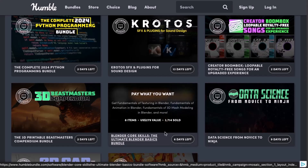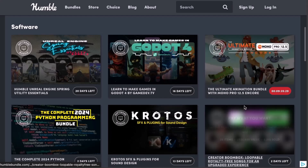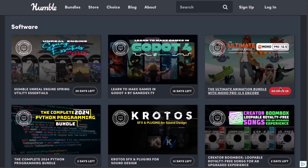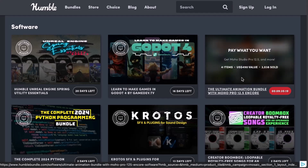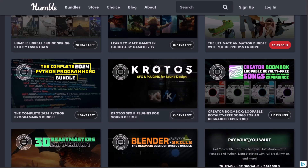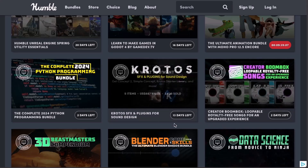There are a couple more bundles available, including the Blender Korski bundle and the 3D cat bundle for those into architecture visualization. For 2D animation, the Ultimate Animation bundle seems to be running out, so if you'd like to get Moho Pro version 12.5, check that out soon. For sound design, there's Kratos and the Creator Boombox — we already covered these on the channel and did a demo.